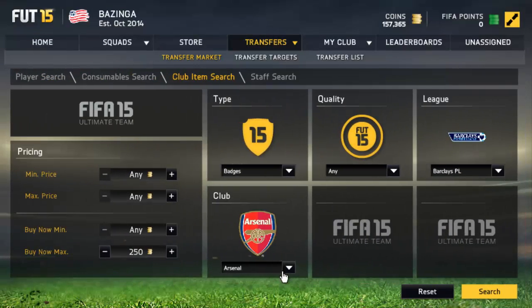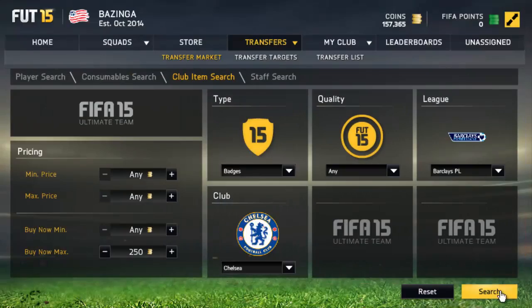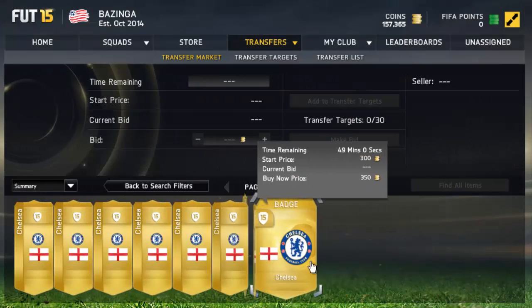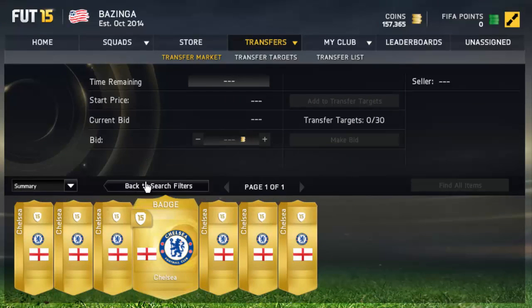As you can see, Arsenal goes for 250 coins, so don't do it with Arsenal because it only goes for 250 coins. The Chelsea badge goes for around 350 coins — the cheapest is 350 coins.